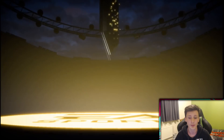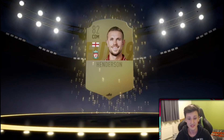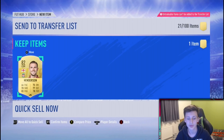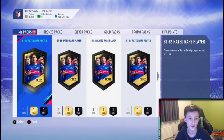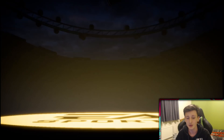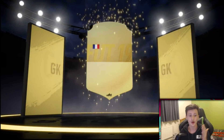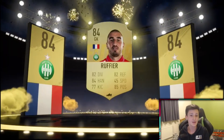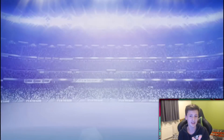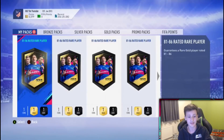You can get walkouts from these packs, but we're mainly aiming for boards. First pack — it's not a board — it's Jordan Henderson, 82 rated. Not ideal, but you could still use an 82 in the 84 SBC or push him on the market for about 1,000 coins. Second pack — we do get a board — it's going to be French goalkeeper Mandanda, 84 rated. That's perfect for the 84 SBC and could even go into the 85 or 86.